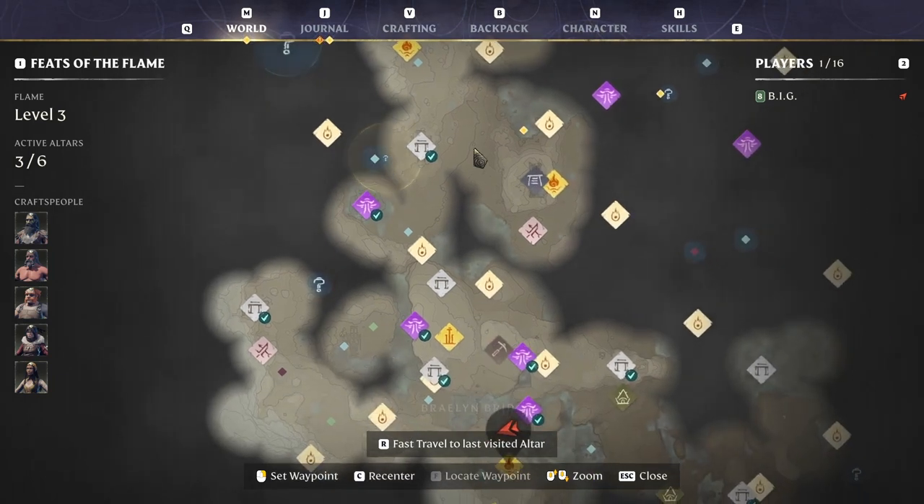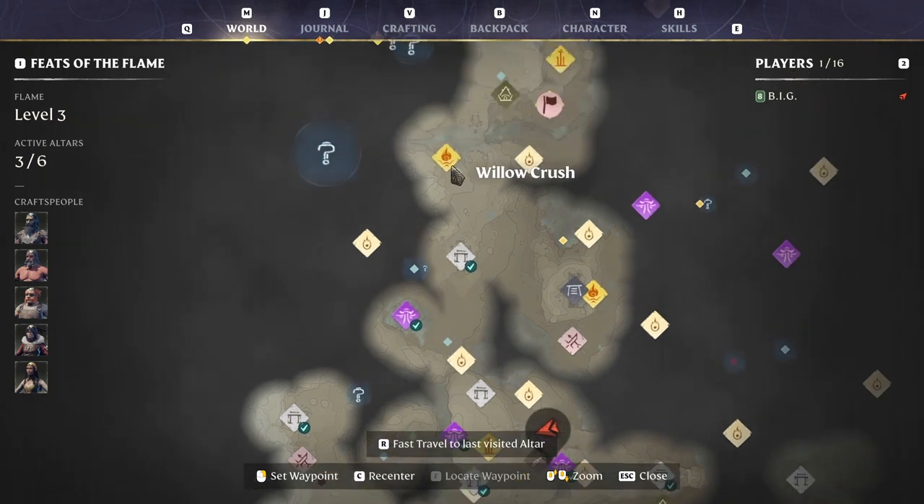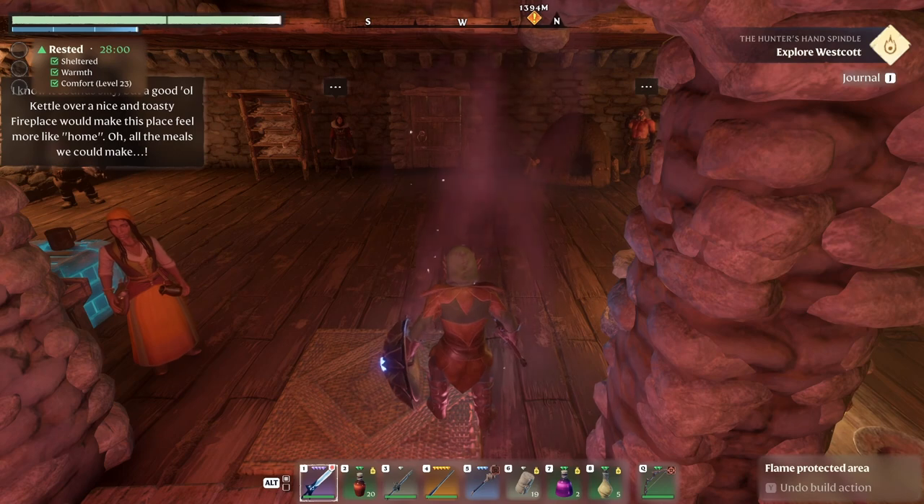At this point we cannot glide too much. Maybe I can glide until here. In here we gotta walk a lot. Let's try and get in here and then get the hunter spindle. Let's try that, why not?